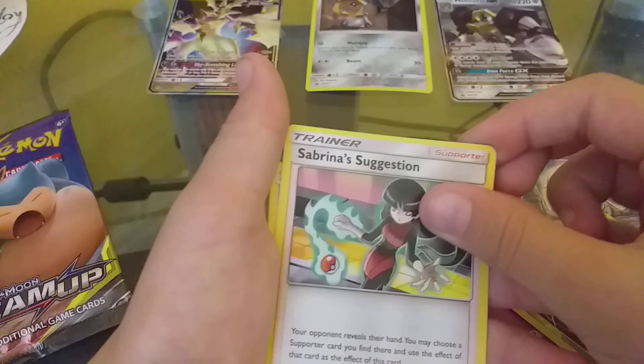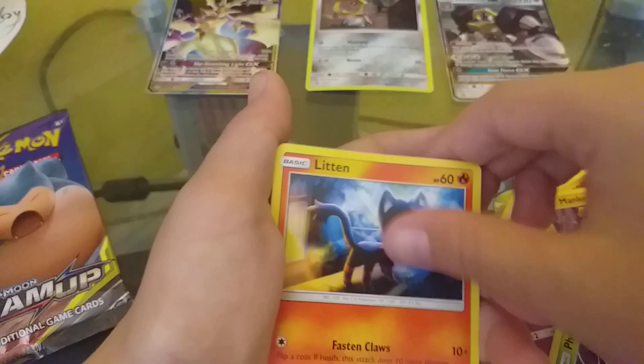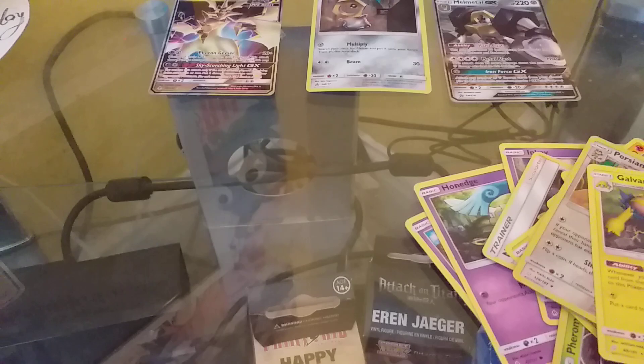I don't know where I'm putting these code cards - I'm just throwing them behind me. Leaf, Sabrina's Suggestion, Alone and Graveler, Knitter, Voltorb, Kelfki, Charmander, Mankey, Litton, Persian, Glarentor - whatever that says.